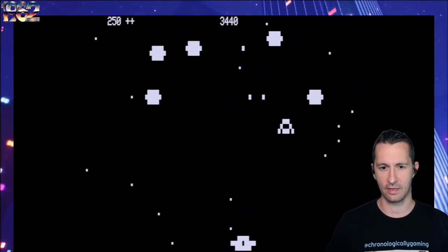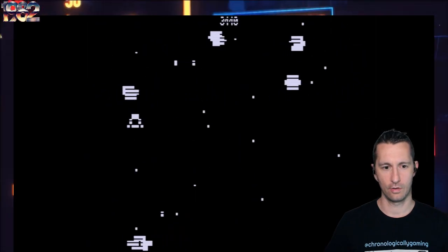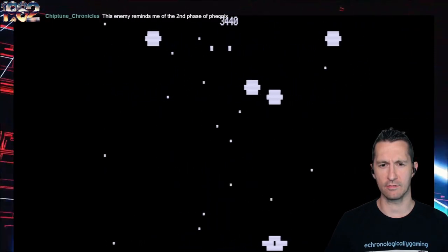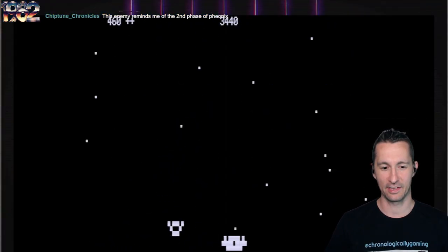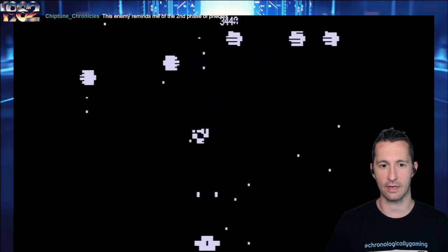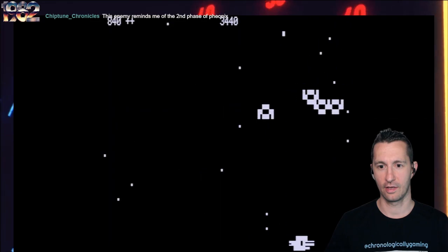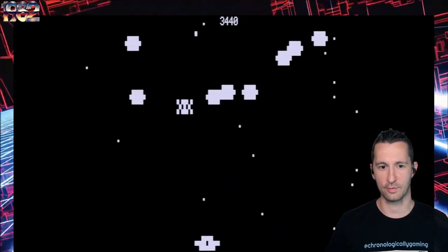I wonder if it only does your upgrade once you die. The background scrolling of the stars is a really nice touch. It's very bizarre playing the TRS-80 and experiencing scrolling. All the eggs hatch if you take too long. It does keep going — I don't think there's a docking sequence. I think you only upgrade whenever you die, so I'm guessing to keep the game with one game mode rather than multiple. Still going, so no docking sequence.